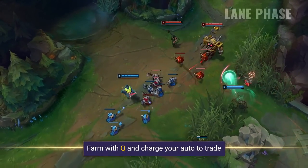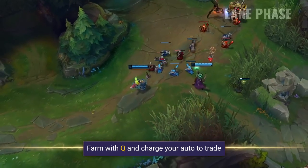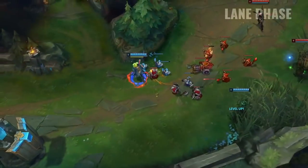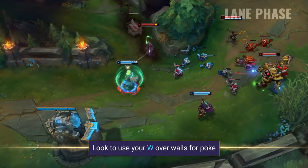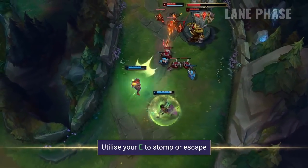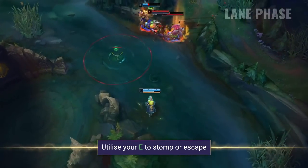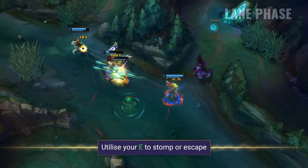In the lane phase it's all about farming with your Q and trading with your empowered auto attacks. You can use your charged autos to farm too if you need to, but it's more optimal to use them to abuse your enemies instead. Try to look for opportunities to use your W over walls as it extends the range and becomes very frustrating to lane against. Your E can be used as a normal dash or over all kinds of terrain — use it to chase enemies down, escape without risk of being punished, or roam to nearby fights in the river.